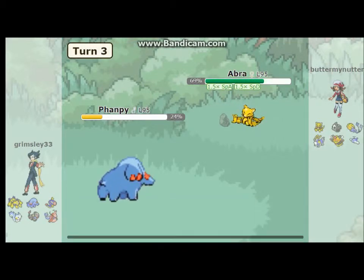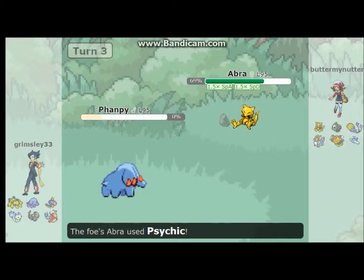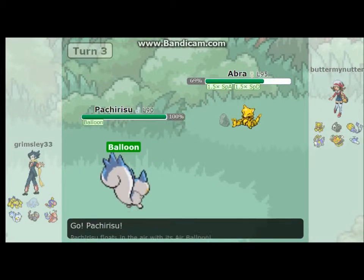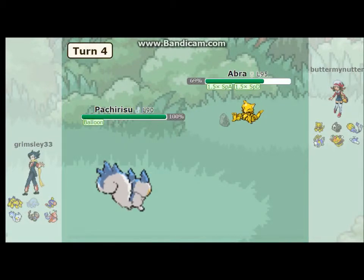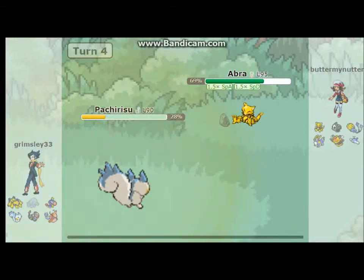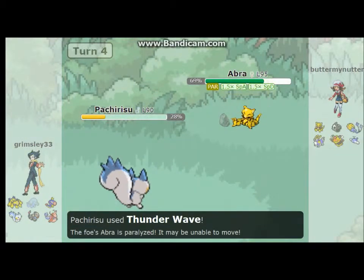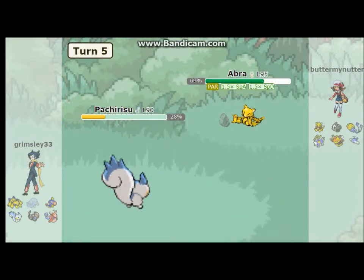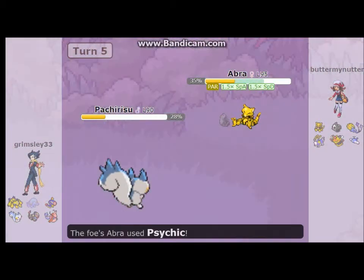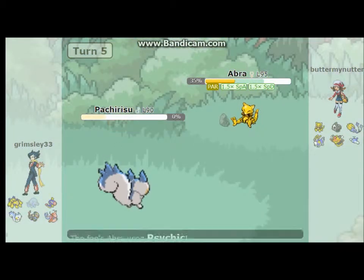That's a good thing — it knocked off like a Choice Specs. It knocks out my Fancee, that's not good. So I throw out my Pachirisu. The Pachirisu has a balloon, but it doesn't matter because my opponent doesn't know any Ground type moves. So I use Thunder Wave to slow Abra down, as I see that it's going really fast and might go on a sweep. I use Super Fang, leaving it in the yellow — that's a tough Abra. I've lost two Pokemon already.